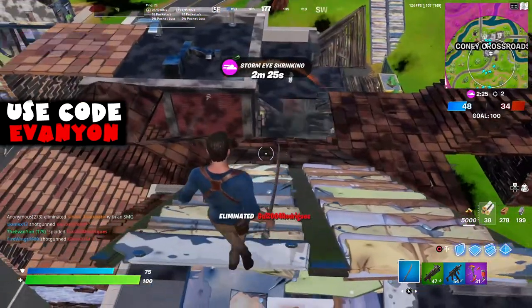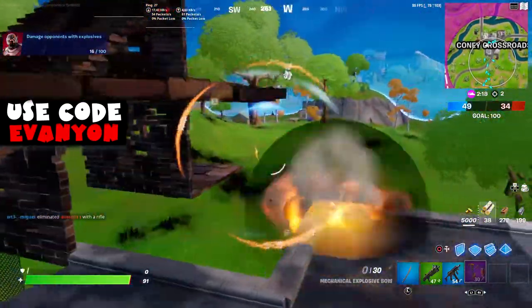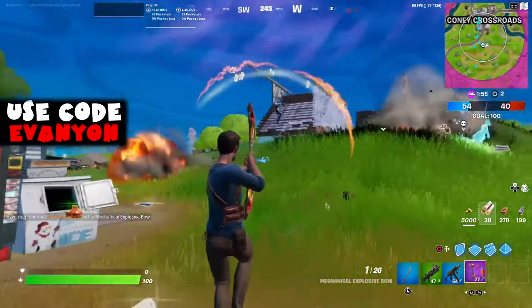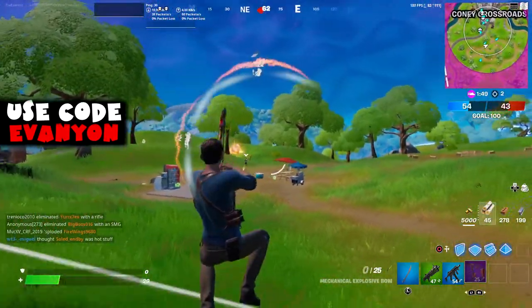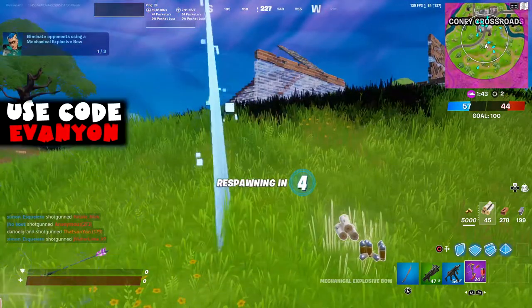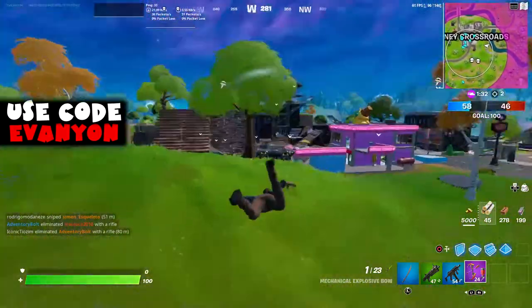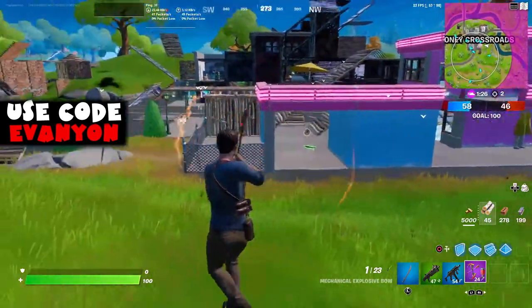I eliminated two people and it only gave me 16 damage, which doesn't even make sense - I think it's because I died right away and it didn't count. Also, the explosive bow should be good for this challenge, but it's not - it's terrible. It doesn't count if you just hit the enemy directly. Once you shoot the ball, it explodes into multiple grenades, but the radius is very small. You'd need to shoot at their feet or shoot in the direction they're running into. Just do it against the IO guard the way I did, because this is really bad.